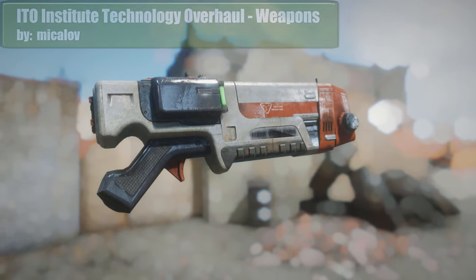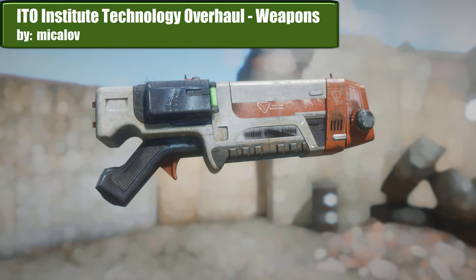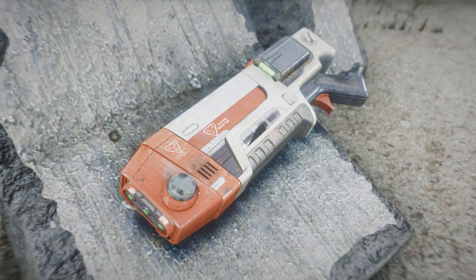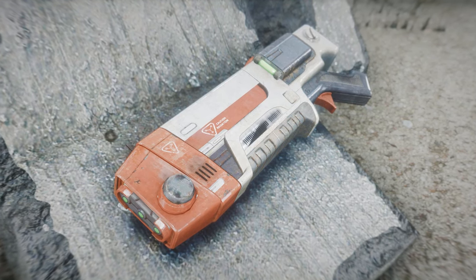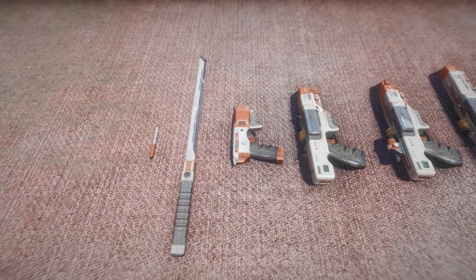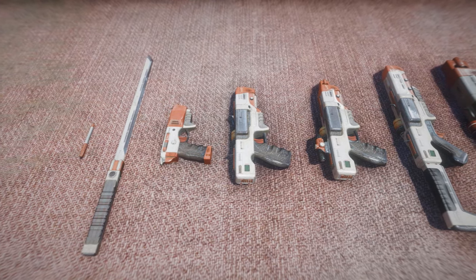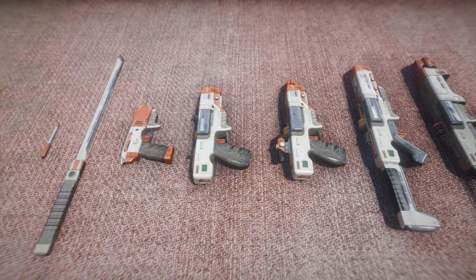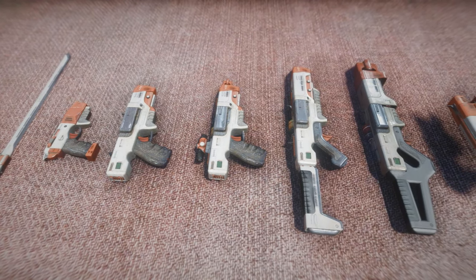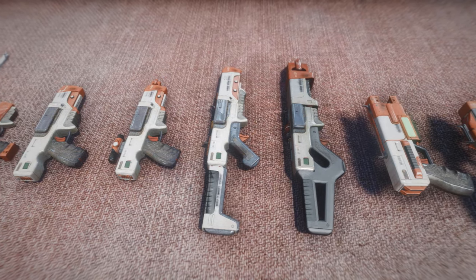The first mod we have is a huge expansion for Institute weaponry: ETO Institute Technology Overhaul Weapons. The Institute Weapons have been a topic of many mods, and this overhaul does a very good job at adding variety while maintaining the original lore-friendly style. This mod adds over 30 new weapons, mainly to the Institute Faction, but also some to the Railroad Faction as well. This includes all kinds of guns, from light pistols to heavy chainguns.